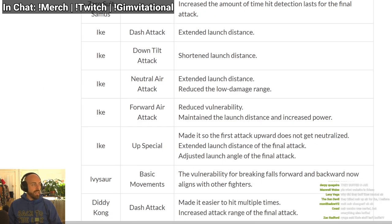Ike: dash attack has extended launch distance, kills earlier. Down tilt has shorter launch distance, so it might combo into stuff now. Neutral air extended launch distance — that might be a nerf; he might not be able to combo into his up air at kill percents anymore. Also the hitbox — it sounds like they made it smaller.